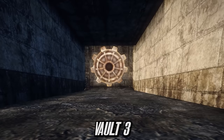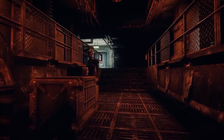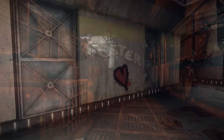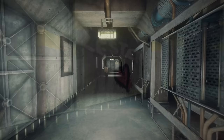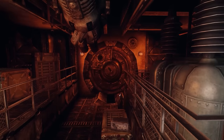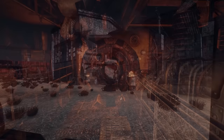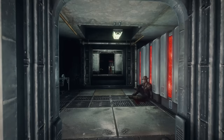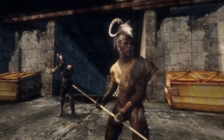Vault 3 was constructed within the Mojave Wasteland in the southwestern part of Las Vegas. It was one of the 17 control vaults with no experiment, and its inhabitants enjoyed a safe, relatively well-run life. However, in the 23rd century the vault suffered a severe water leak, forcing residents to open the vault doors to find help. The recently emerged vault dwellers began getting along with towns outside and were setting up trade links.